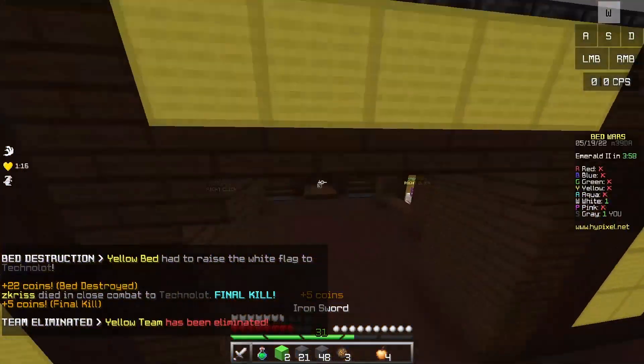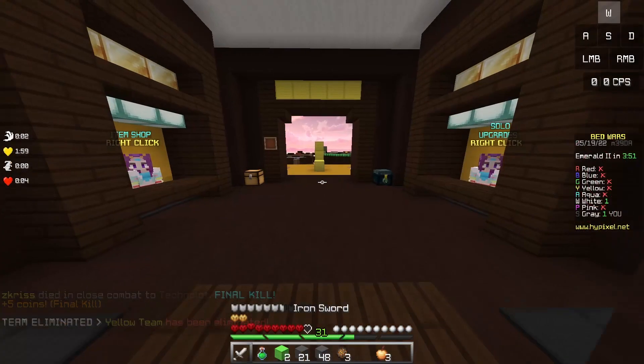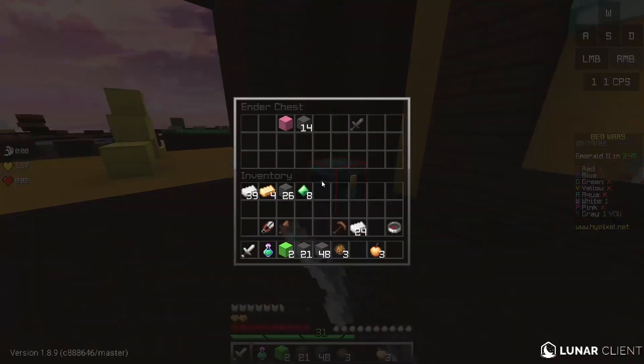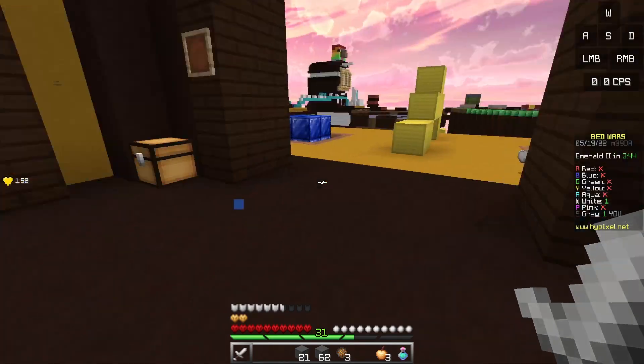Another downside is that the clicking space is a little small, so if you like butterfly clicking for PVP, then this mouse may not be for you. But otherwise, for overall Minecraft, the Sensei 310 is a pretty well-balanced mouse. I'll now play some clips of people jitter clicking with this mouse.